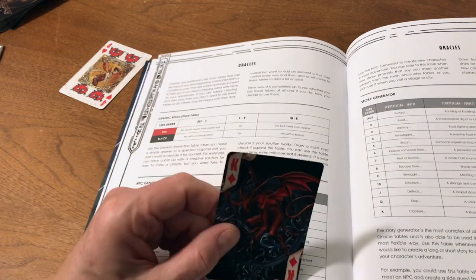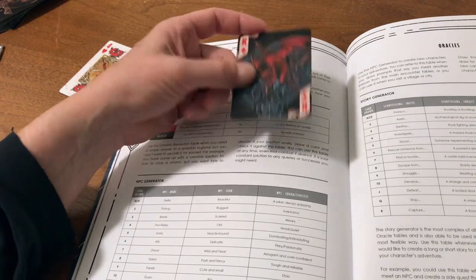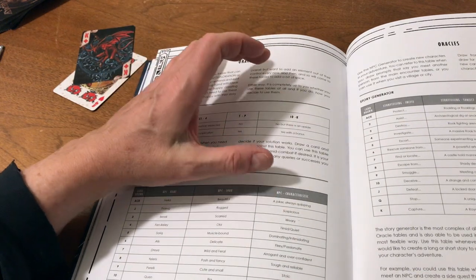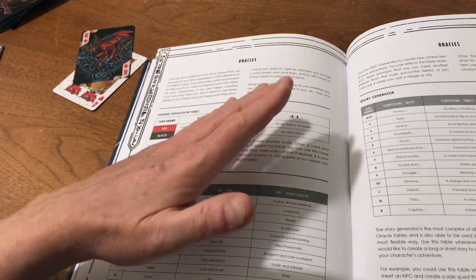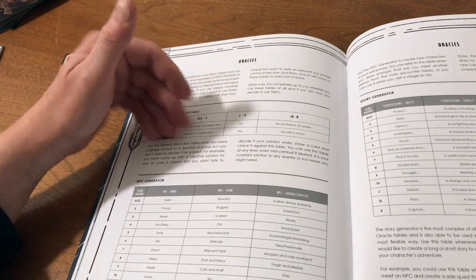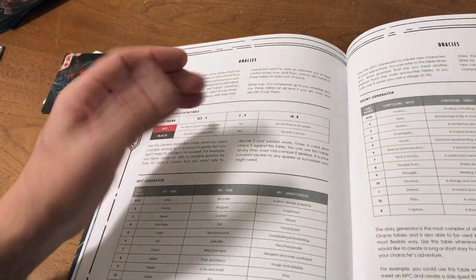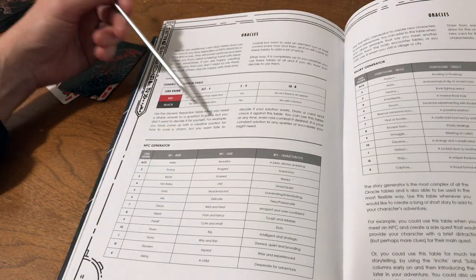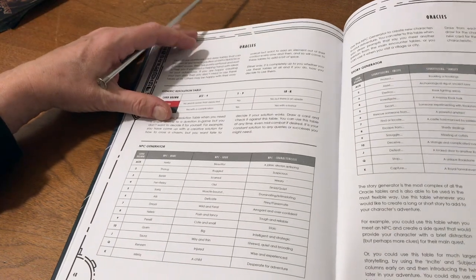Or if we pulled a different card, we might get 'no, but there's an upside' — they're not someone from our past, but even though they're described as an obstacle, they feel some connection to us and will help in some way. If you do solo role-playing, it is helpful to get just an arbitrary yes/no/maybe to send you in some direction with your own story. So this generic resolution table is very useful.